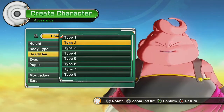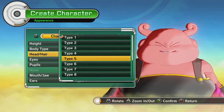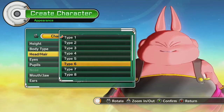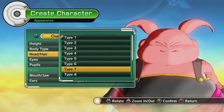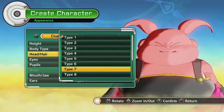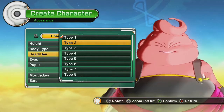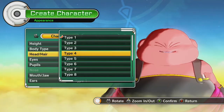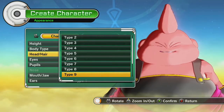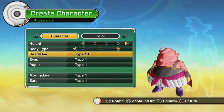Head and hair — ooh, a little swirly. Not as many options as with the Saiyan, not as many hair options. We'll go with the swirly here.